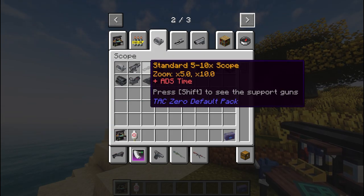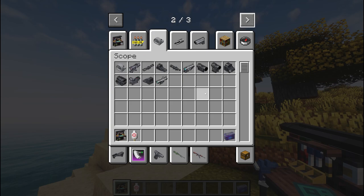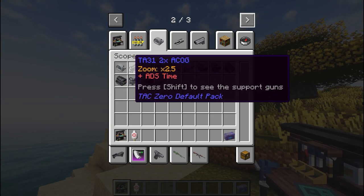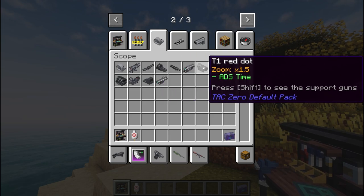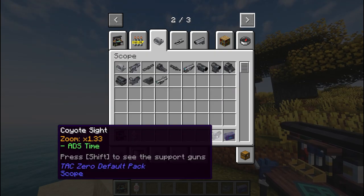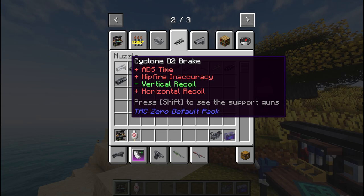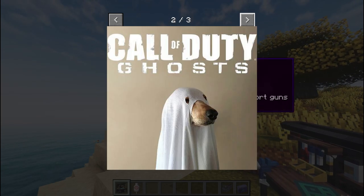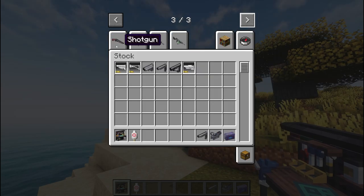Unlimited ammo - there are scopes in this, which is awesome. So much detail - different scopes: red dot, mini red dot, standard scope, five zoom, all these zooms, coyote scope. Muzzles that actually change ADS times and stuff - this is like Call of Duty at this point. And here are the stocks.